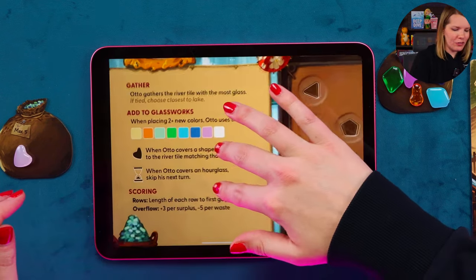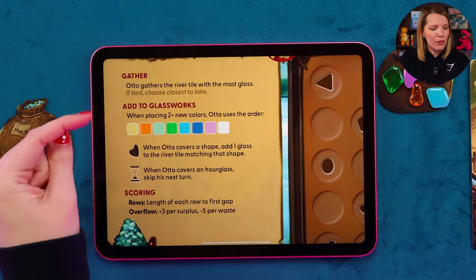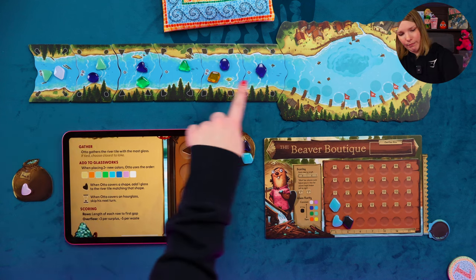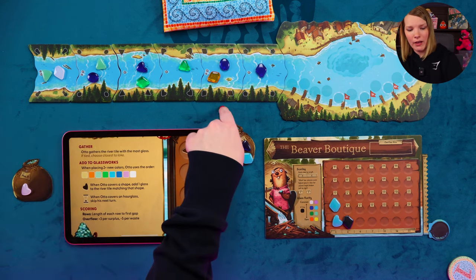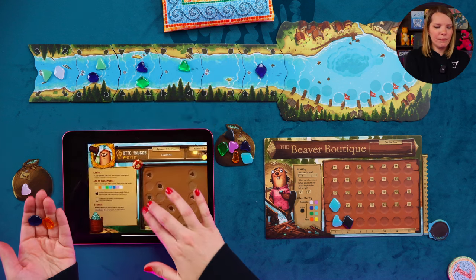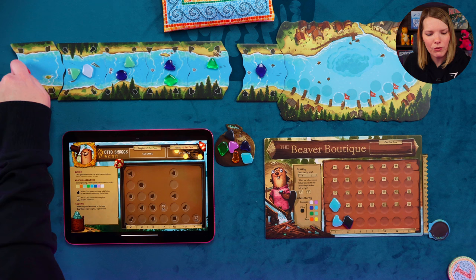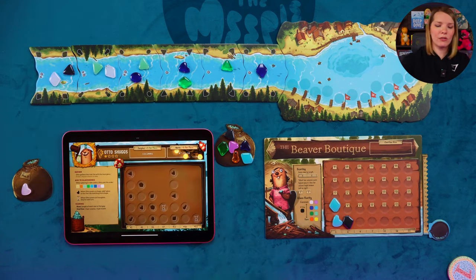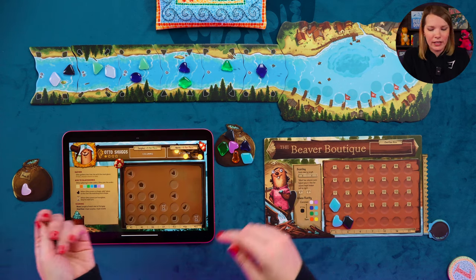The AI character works a little differently — everything is written on his board. For his gather action, Auto gathers the river tile with the most glass. If tied, he chooses the one closest to the lake. So if there are multiple tiles with two glasses, he takes the one nearest the lake. He then takes all the glass from that tile, you shift the river along, and refill with the appropriate number of stones.